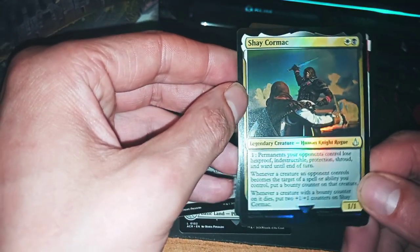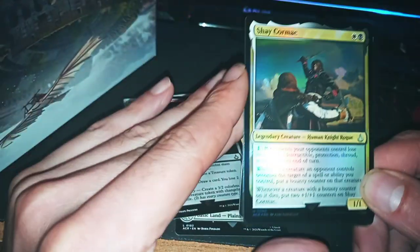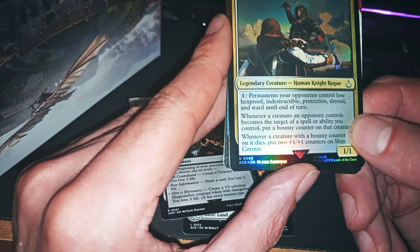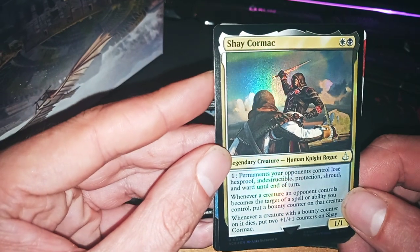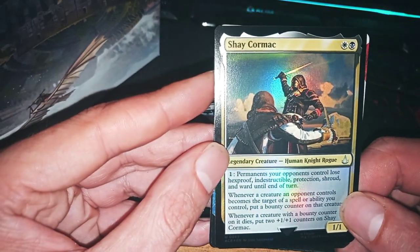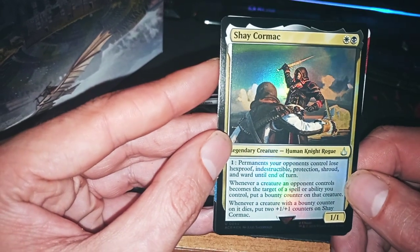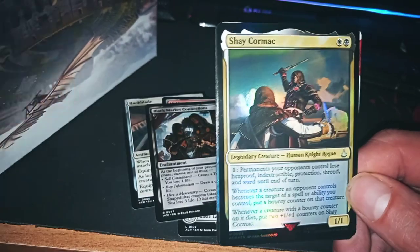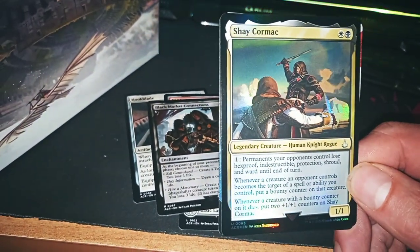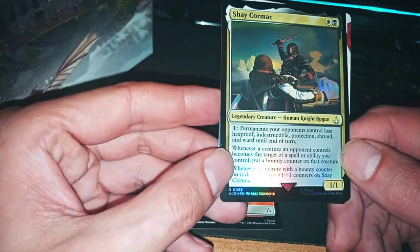Shay Cormac, Human Knight Rogue. Permanents your opponent controls lose hexproof, indestructible, protection, shroud, and ward until end of turn. It means I have to kill your board. Whenever a creature or permanent you control becomes the target of a spell or ability you control, put a bounty counter — so this one also means the other guy puts bounty counters and lets you draw with bounty counters.